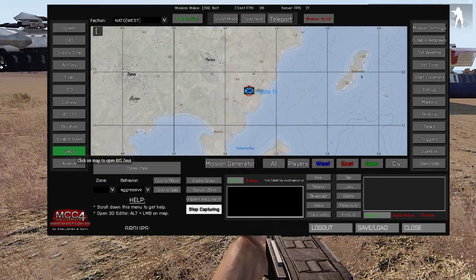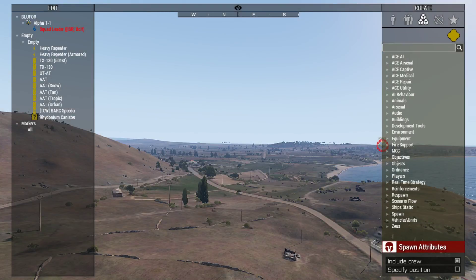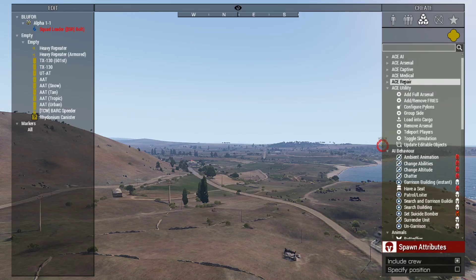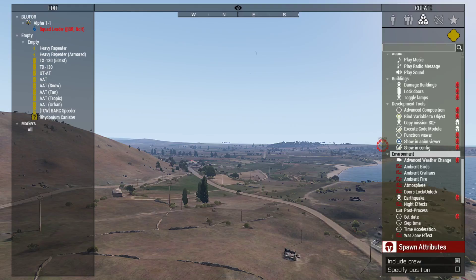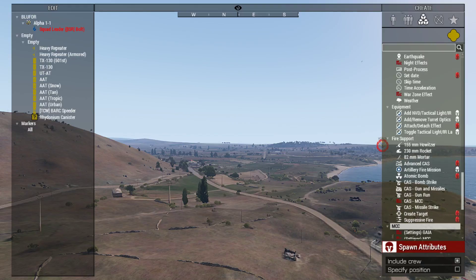Let's go back to the Zeus interface and check some modules, see if they added anything. From what I can tell, I didn't see anything new. Of course this is with the Achilles loaded on also. Still pretty early for adding all that stuff.